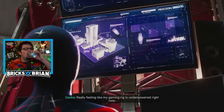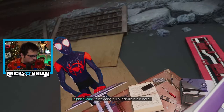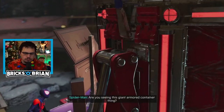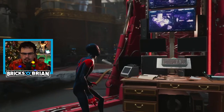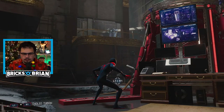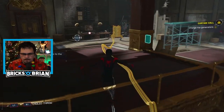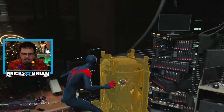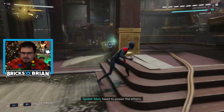Really feeling like my gaming rig is underpowered right now. Finn's going full supervillain lair here. Are you seeing this giant armor container thing? Totally not suspicious. You think the new form's in there? I got a hunch, yeah. Container's got cables running away from it. I wonder if all of these different sections have anything to do with it.